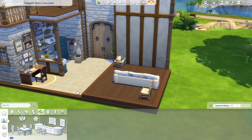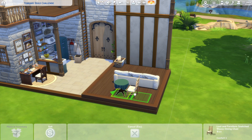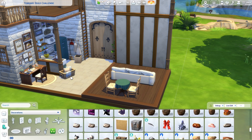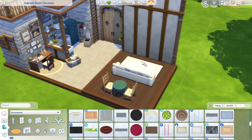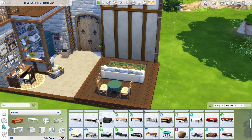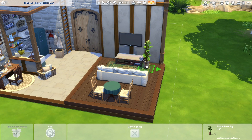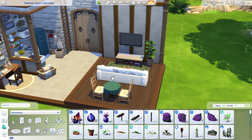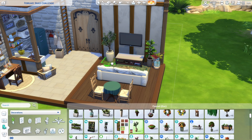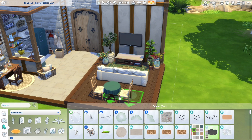I also got that sofa from the Werewolves pack, which I literally bought as I was building this. I never really wanted to play with it — I don't like the look of werewolves — but I did like their build buy and CAS content, so I went ahead and bought it since it was discounted. That sofa and the rug next to it are from the pack, and I really feel like they fit the Cottage Living sort of style.